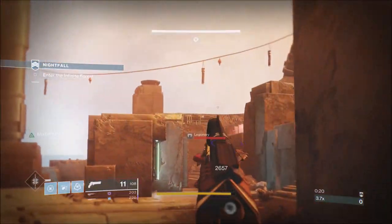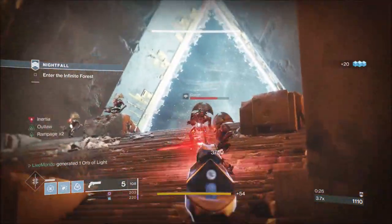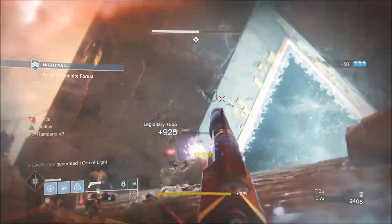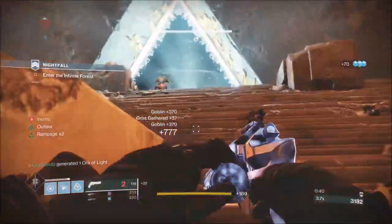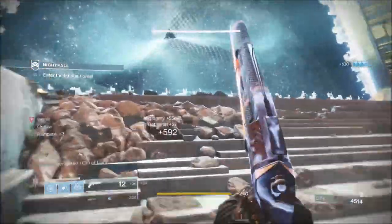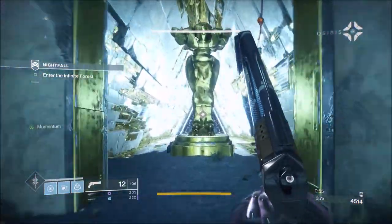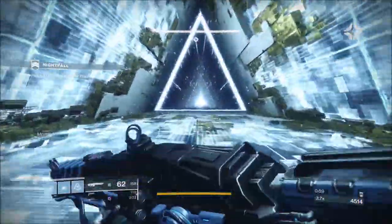Right from the start here, as you can see, we've got the Cabal version of this. At some point in this run I'm going to run out of Heavy, simply because Cabal means Solar, and I couldn't run all elements. The Thunderlord will take down a Solar Shield, but you will burn a lot of Heavy to do it. To get Heavy back, you do have to switch to getting Primary or Energy kills — Heavyweight kills will not generate Heavy Ammo. The lightning effect has done it for me before, but not the actual kills.